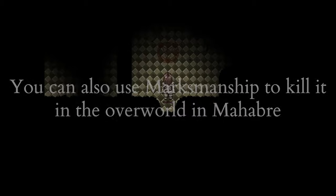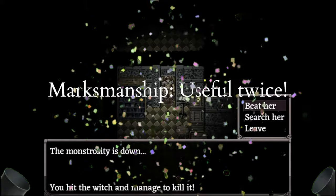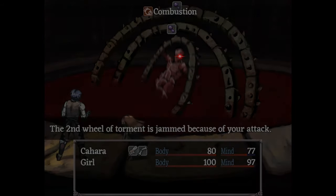The arms jump from 20 to 400 HP. You will either need to use Leg Sweep to destroy both arms — don't ask how that works — or use Marksmanship on the Overworld if you fight him in Mahabra. The innermost circle on his third phase jumps from 3000 to 5000 HP. This doesn't affect the strategy.